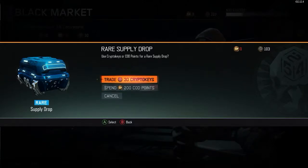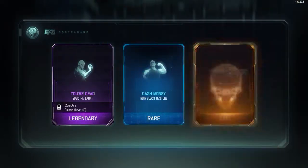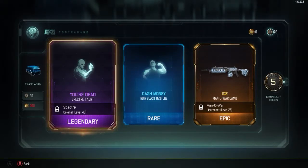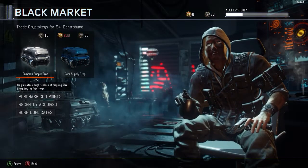Next one - here we go! Oh hey, again! We got the Spectra taunt, you're dead cash money Ruin Bo's gesture, and then we got the Man O' War camo ice. Holy moly, I like these. I might do another video on these!